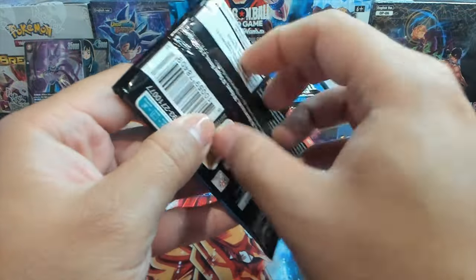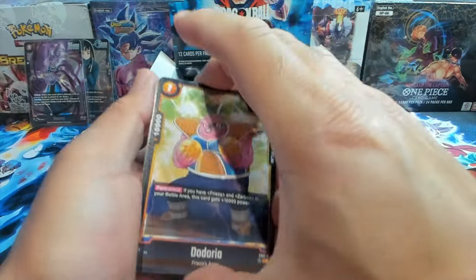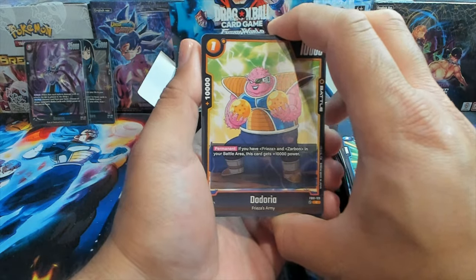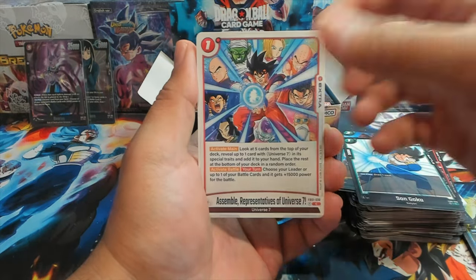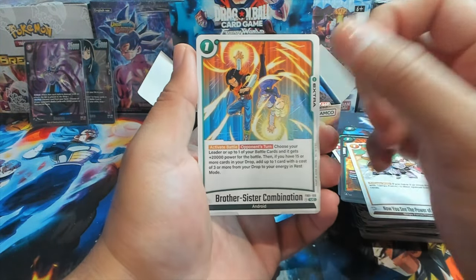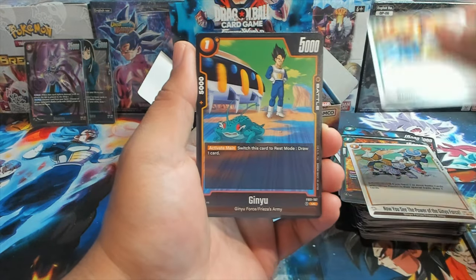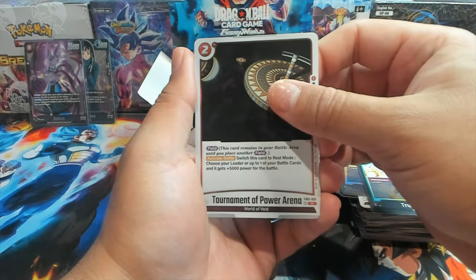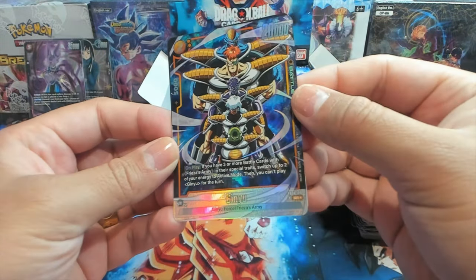Almost done with the left side of the box. So far two SRs — I think you're supposed to get about nine hits in a box: roughly six or seven SRs and two alt arts or alt art secrets. We'll see what our box has. We have Son Goku and Hercule — an interesting card that has to attack. Great card especially late game because if you have 15 cards in your drop, you get 2,000 bonus battle power and also get to add a card with three or more energy — kind of like a Pot of Greed. And we have a Tournament Power.